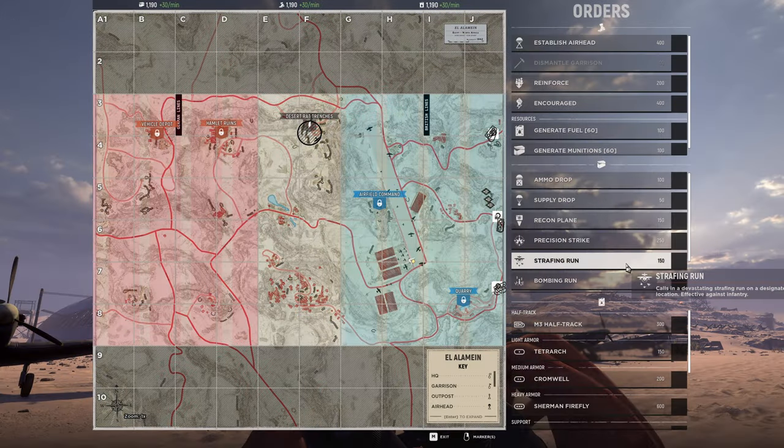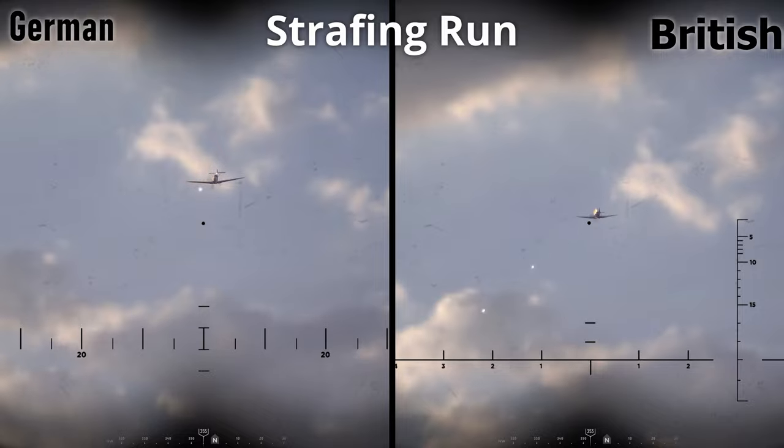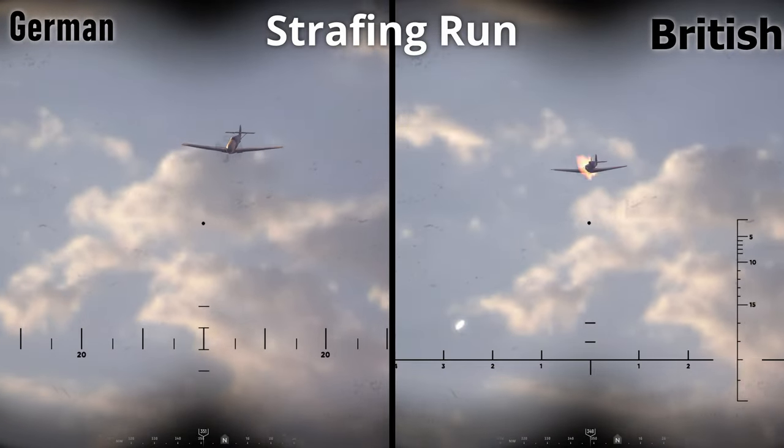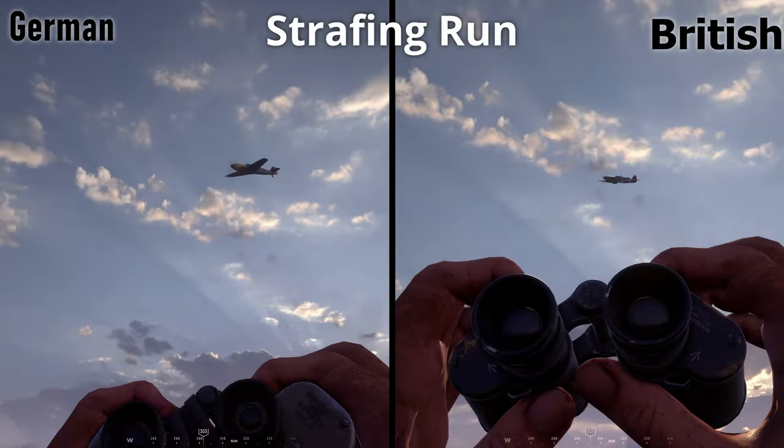The strafing run is pretty much the same — by the time you hear it or see it, it's already too late. The Germans bring the ME-109 with its yellow nose, straight-tipped wings, and gray paint scheme, while the British bring the Spitfire with its elliptical wings and greenish-gray paint scheme. These come and go so fast, there really isn't much you can do about it.